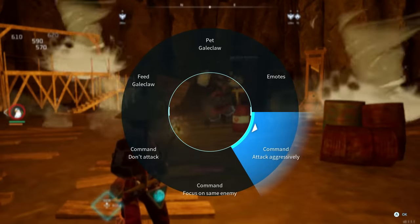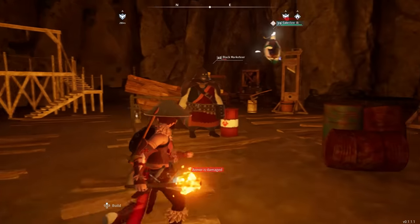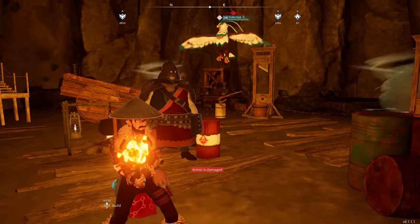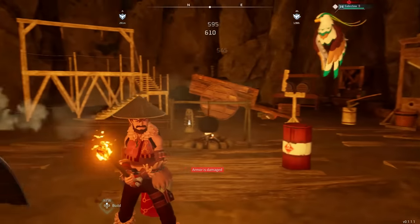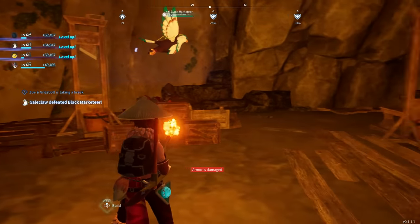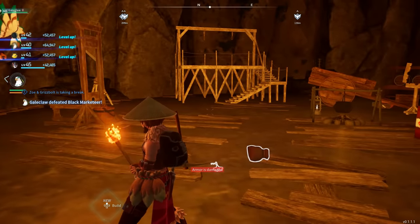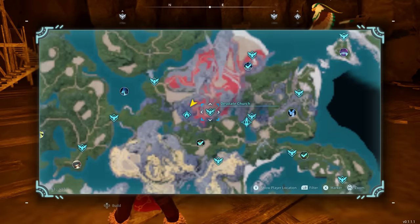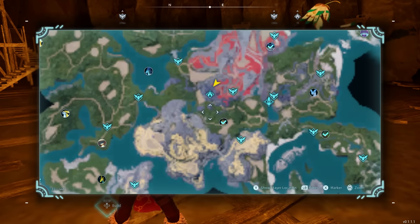To recap: make sure you have 'command attack aggressively' on, then spawn in your pal and talk to him, making sure you have dialogue going on before your pal attacks him, and you should glitch him out. Look at all that XP from Galeclaw taking him out. If he doesn't glitch out and you end up dying, no worries — you can always just come right back, respawn, go to the Desolate Church fast travel point, and make your way back over here.